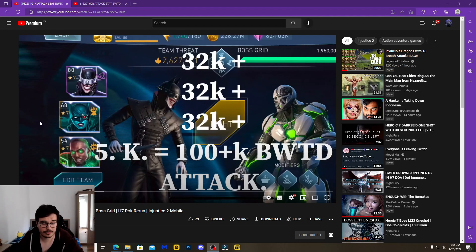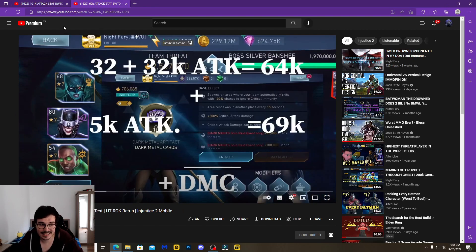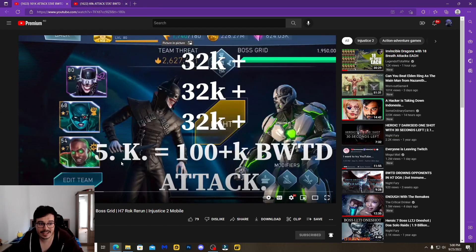These videos are going to be basically testing out Batman the Drowned with 101k attack versus 69k attack. In this first fight he will be using 3 maxed out highest tier passive stats Rise of Krypton Solaris artifacts. He's got two Lexcorp Warsuits at level 10 and one Kryptonite Spear at level 10. You literally can't get more passive stats for a Solaris than that.